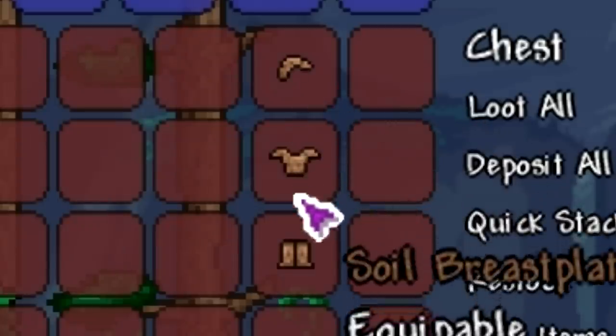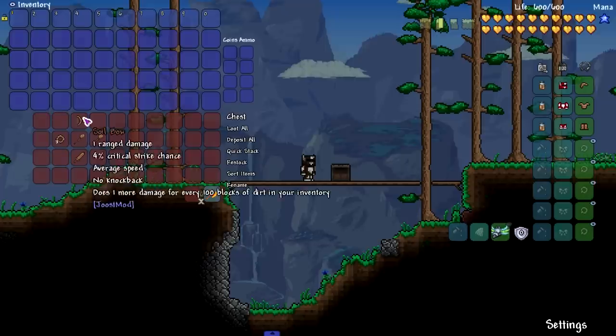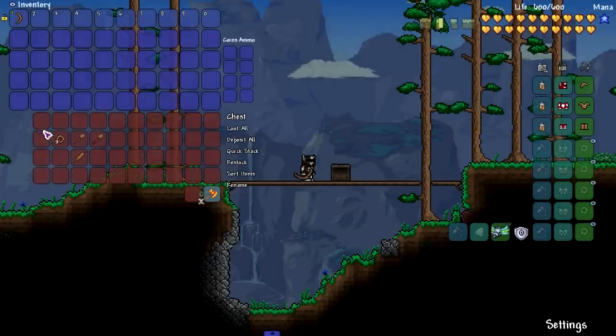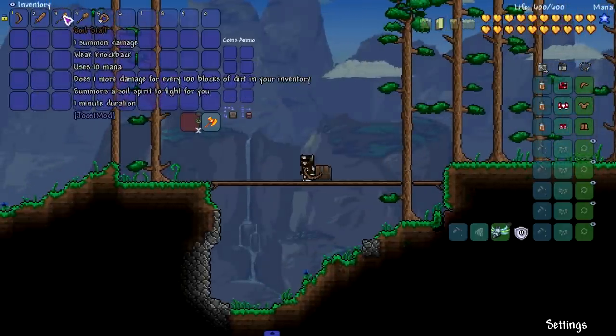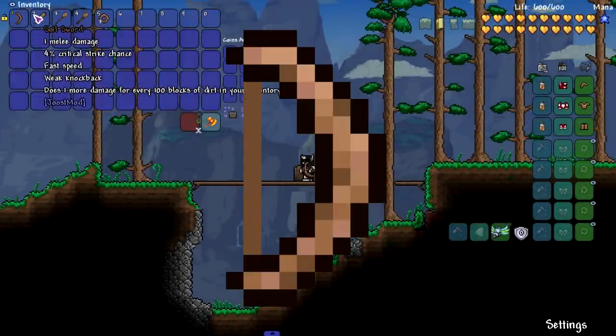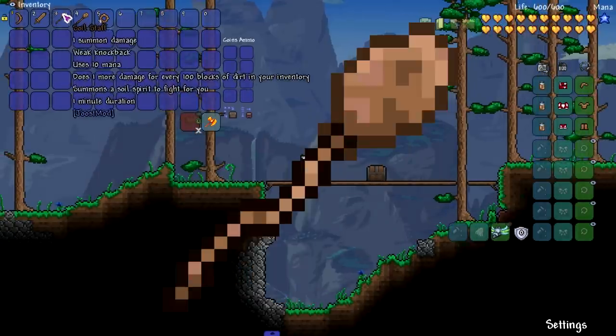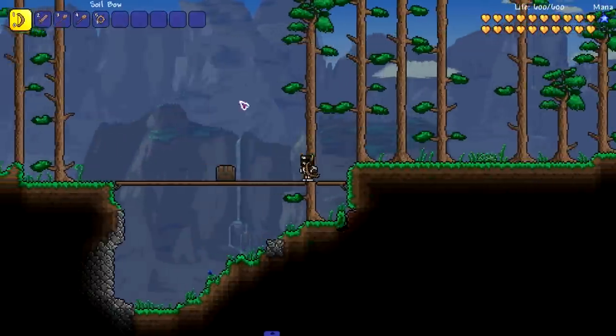We have the soil armor set here — let's go ahead and put this on. Set bonus grants one more defense for every 200 blocks of dirt in your inventory. We're gonna assume that the weapons work similarly, giving us damage for having a certain amount of dirt blocks in our inventory. We've got a soil bow for ranged, sword for melee, staff for summoner, wand for magic, and shock rooms for throwers.